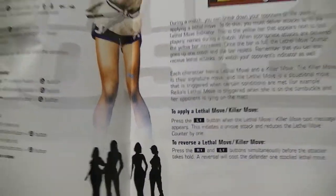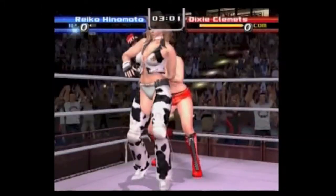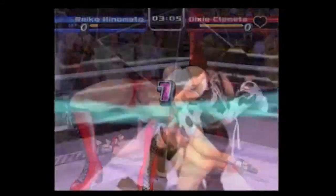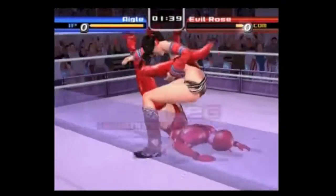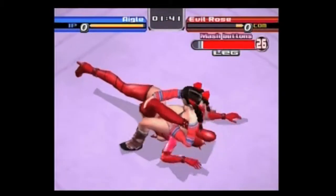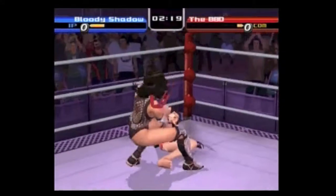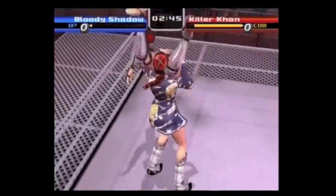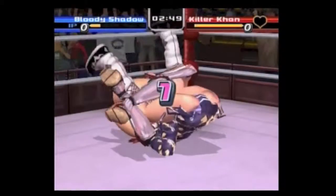The better you do during the match, a meter will fill up at the top of the screen that will unlock either killer or lethal moves. These moves are the signature moves, and they look completely ridiculous, and that is a wonderful thing. In the Story Mode, you may end up playing a Humiliation Match — simply a match where you need to do moves that show off your opponent's charms, and then end it by using a level of your lethal meter to humiliate them.